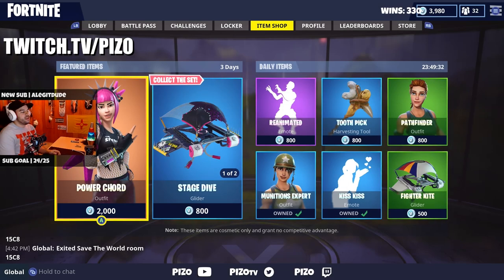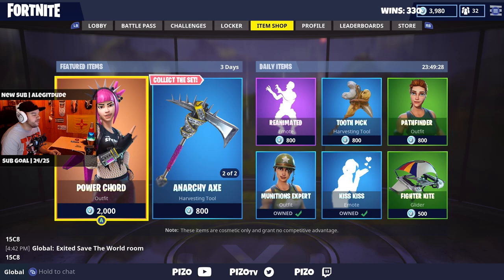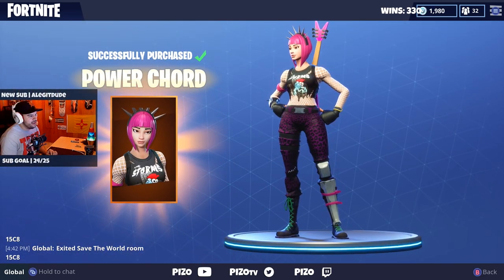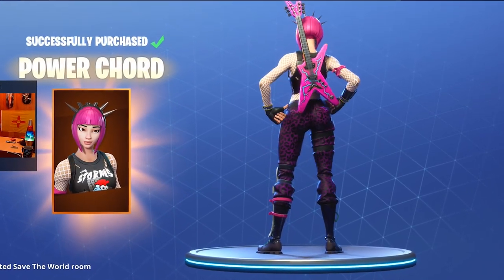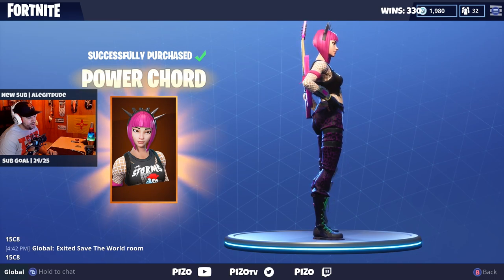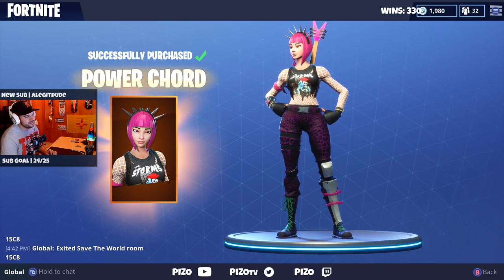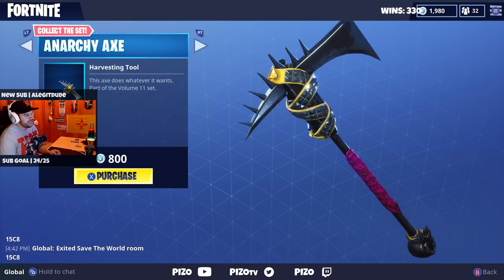We are back — Before You Buy it. Power Cord, Stage Dive, Anarchy Axe — we're jumping right in. Let's give her a slow rotation. She has the mandatory haircut again. Back bling as a guitar — hopefully they're gonna let that be a back bling. I'm just saying it right now, but if it is, pretty cool. Anarchy Axe.